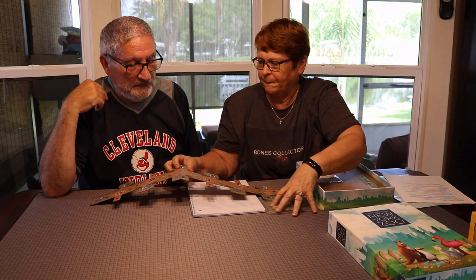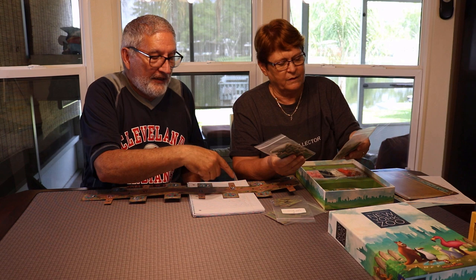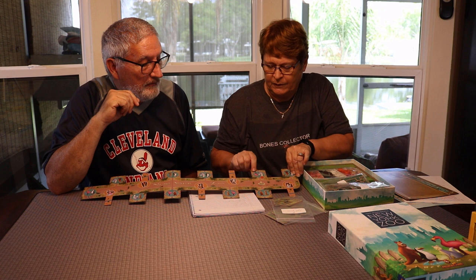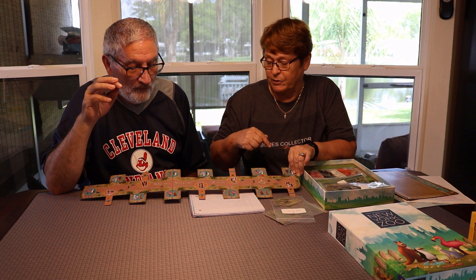You move your marker around spaces, and it has polyomino tiles you choose from when you land on certain spaces. If you land on animal spaces you pick up those animals — for example, landing there gives you an Arctic Fox and a Flamingo. If you pass breeding spaces, both players breed — not just you — so you have to keep that in mind.